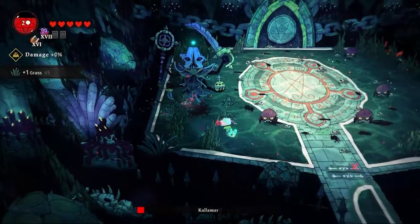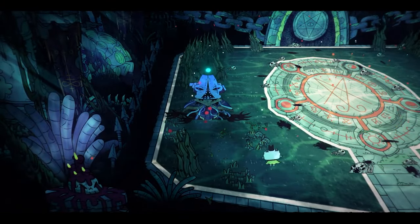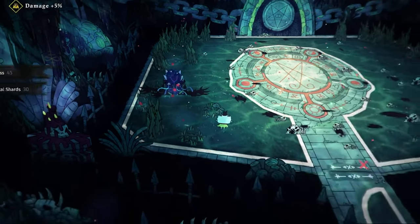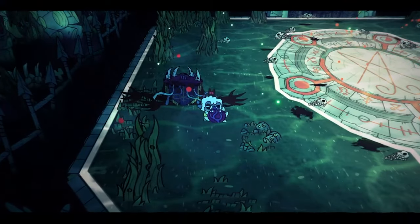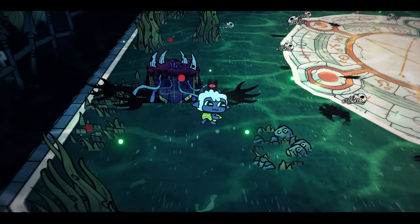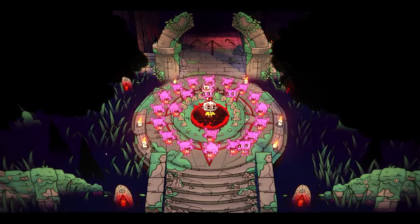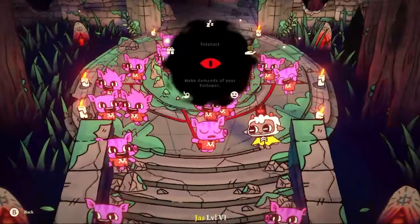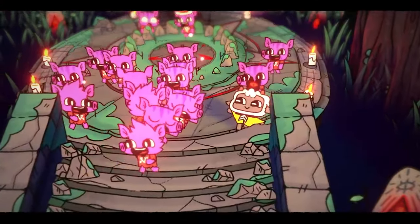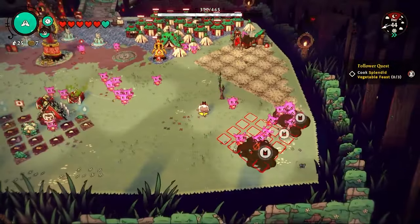We do take some damage, resetting our damage output to zero, but the hammer is still strong enough to get the job done. That's another Heart of the Heretic collected. We go back to the farm and are met by all our lovely Cozy Tosy cultists, who are super happy to see us. It's a great time to do some mass inspiring and get loyalty levels going with all these cultists.